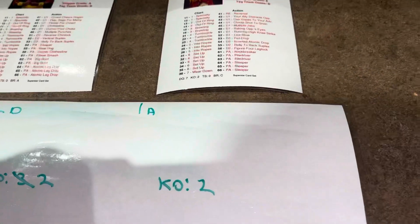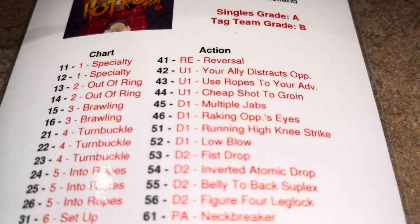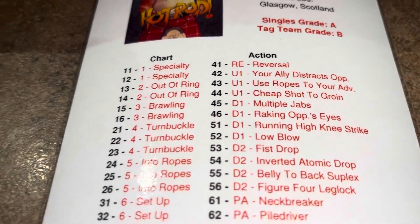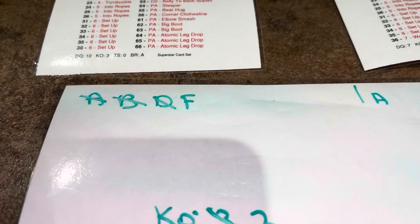Piper continues the attack. He rolls a 45 — that's down one, multiple jabs. Roddy Piper gives Hogan multiple jabs that drop Hogan another grade. We cross out the D. There is no grade E — it goes right to F. So Hogan is now down to an F, the lowest you can possibly be, the weakest.